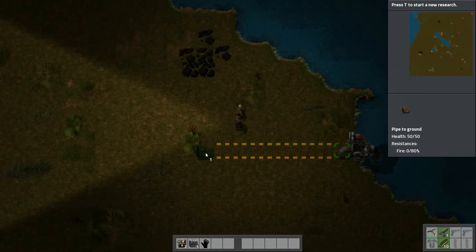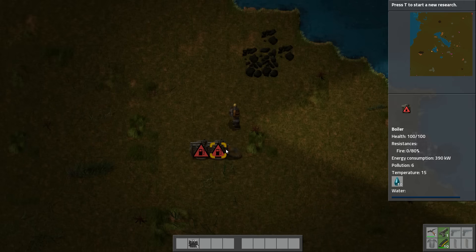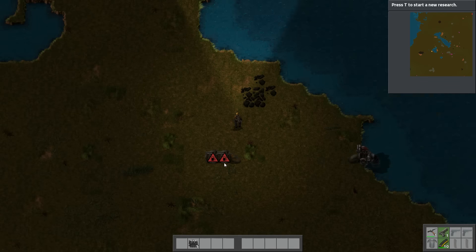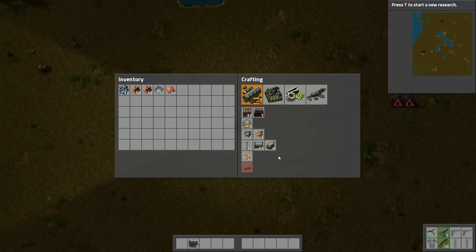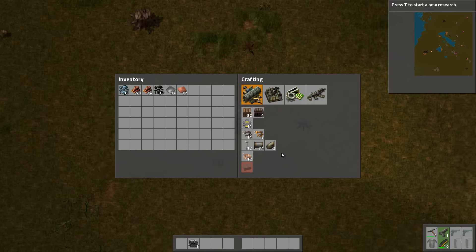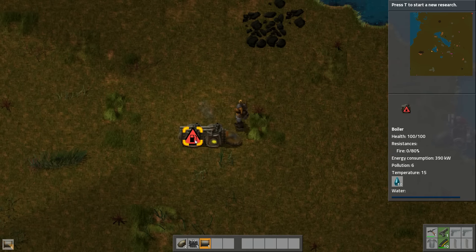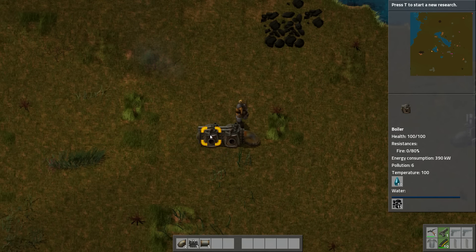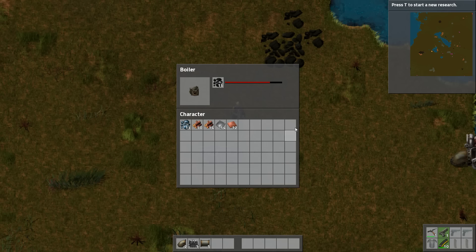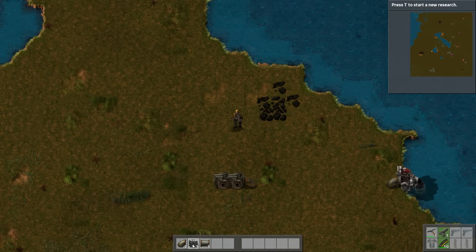Add a few boilers. These boilers are saying they don't have any coal, and they're absolutely right. Let's take some coal and give them half each. Right now they're not actually burning anything — they're producing water at 100 degrees Celsius, but the hot water they're producing isn't being used yet. Which is good — that is exactly what I need.